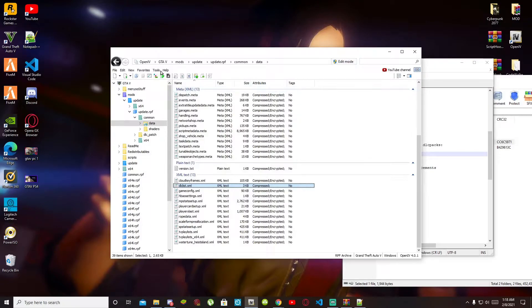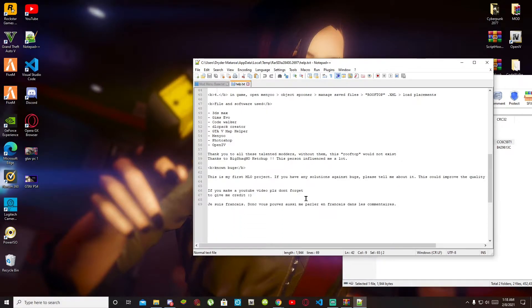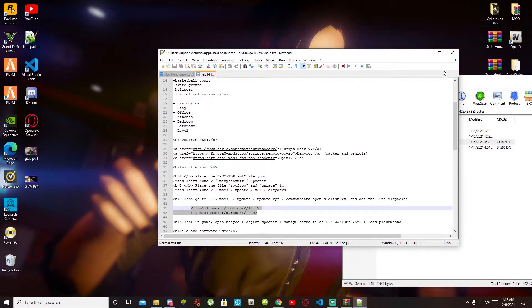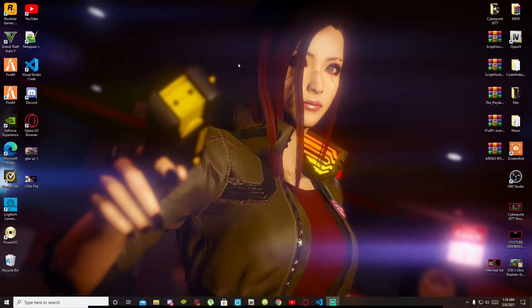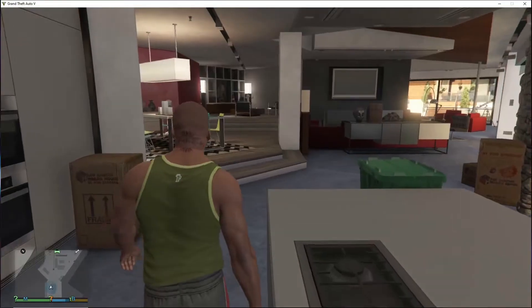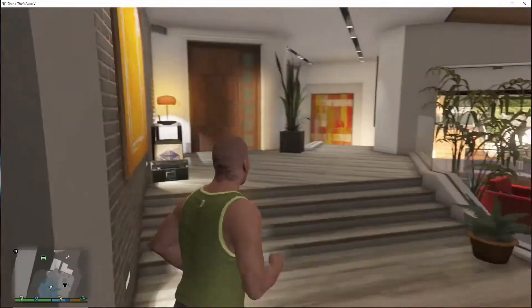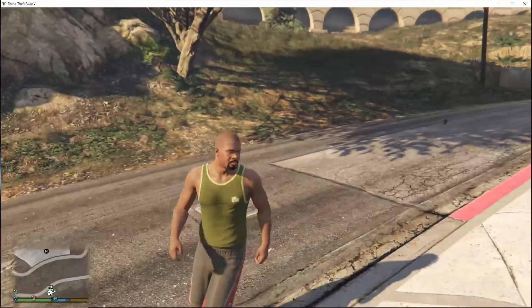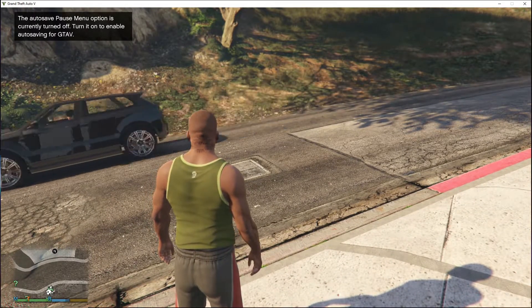Exit out of the application, go to Edit Mode, and exit out of OpenIV. You can read through the description if you want — it's totally up to you. Once you've finished, exit out of your text file, exit out of your extract folder, go back to your desktop, right click, and refresh your desktop. Now I'll see you guys in the game. We are back as Franklin, and we are going to spawn the mansion mod. Once you're out of your apartment, open up your menu by pressing F8 twice.